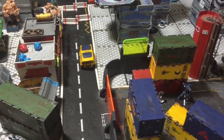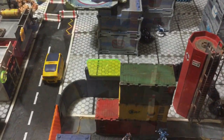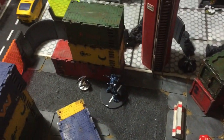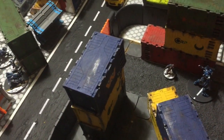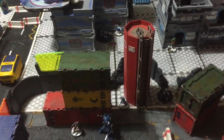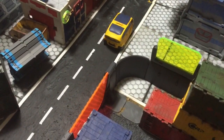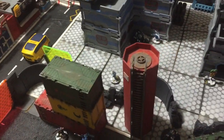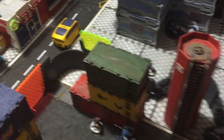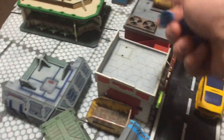PanO first turn. First order is on Felix the engineer who moves up. He gets a sniper shot at flat ballistic skill because of mimetism - missed. Second part: move again. Second order: move and then engineer - he's going to repair something.